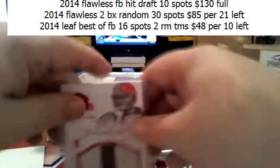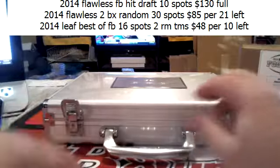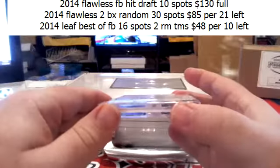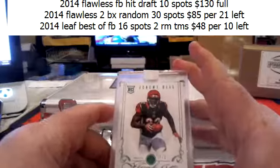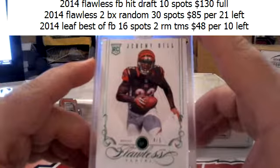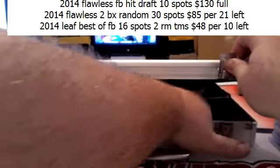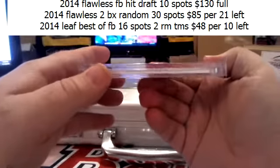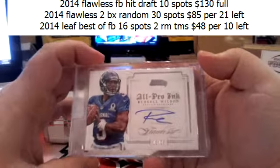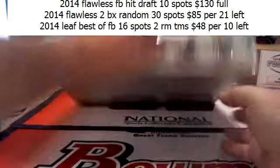Alright, now we've finished with two big slab cards and I'll be happy again. Jeremy Hill, 4 of 5 — rookie Emerald for the Bengals. Rookies are good. And 15 of 25 — Russell Wilson, All Pro. Russell Wilson — not too shabby.